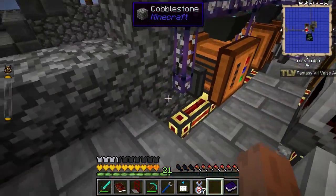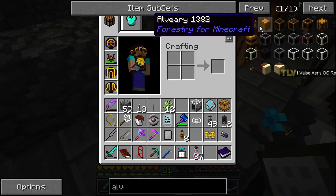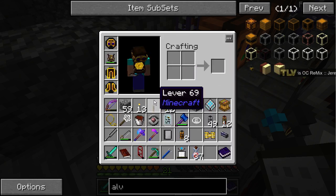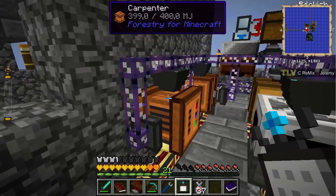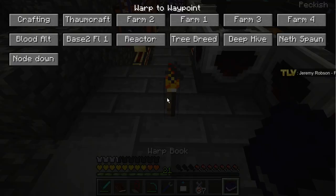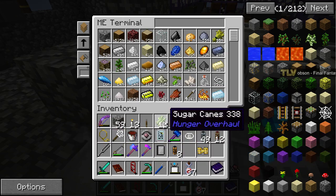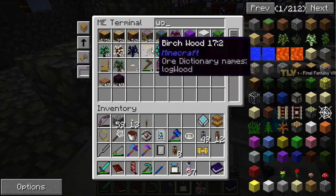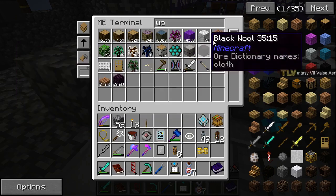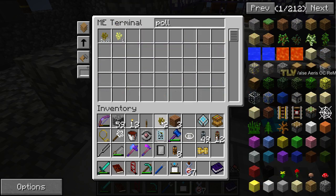Let's try this. For the first carpenter we need the alveary recipes. I'm not sure if we really want to make them, but what the hell — some wood, jungle pollen, bee wax and royal jelly. One, two, three — let's get some pollen, we have a lot of pollen.